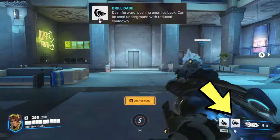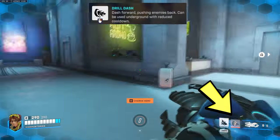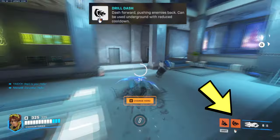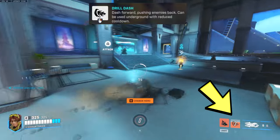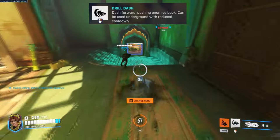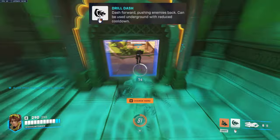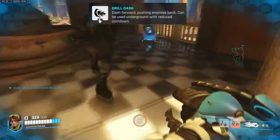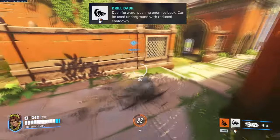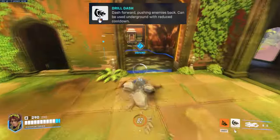Her next ability is called Drill Dash. She will dash forward and push enemies back. It has an 8 second cooldown. However, if you use it during Burrow, the cooldown will be reduced to just 4 seconds. You can use Burrow and then Drill Dash back to back to get out of spawn and out of combat really quickly. Also, to maximize travel distance, you can use Drill Dash just at the end of your Burrow ability.